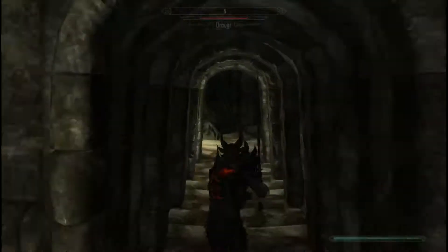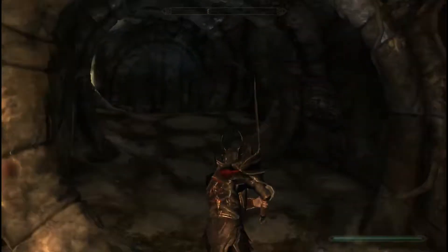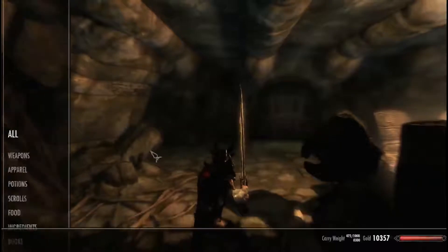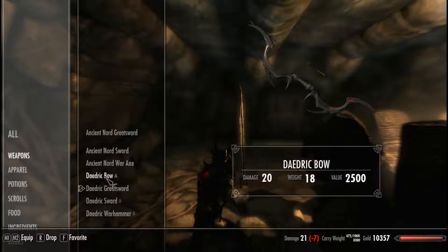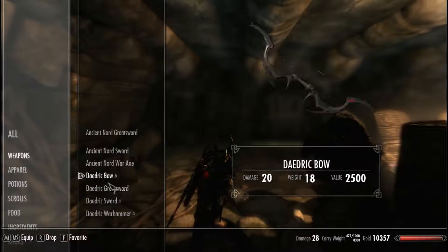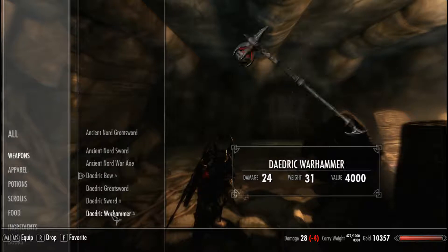Let me go back and show you some of the weapons. These are the things I got for the command. The Daedric bow does 20 damage, weight 18, value 2500 gold. The Daedric greatsword — I personally love greatswords — does 21 damage, weight 23, value 2500. The Daedric sword does 12 damage, weight 16, value 1250 gold. The Daedric warhammer: damage 24, weight 31, value 4000.